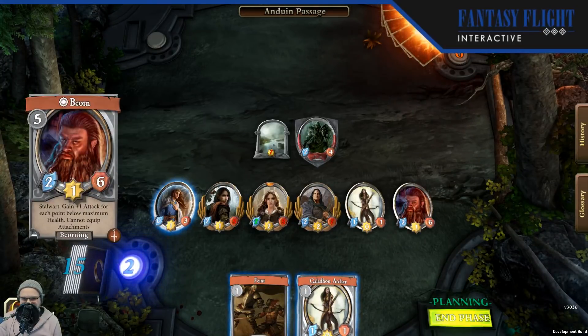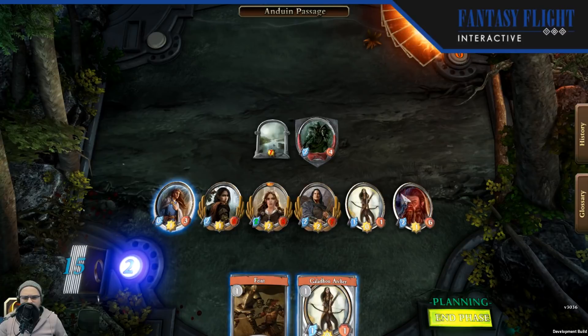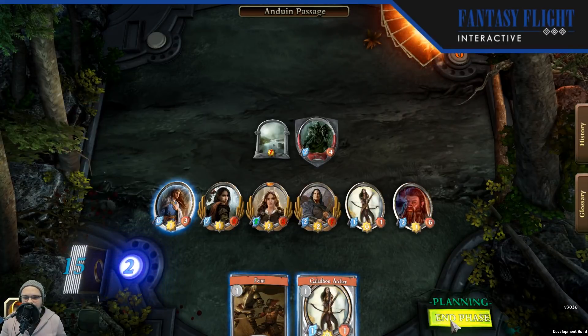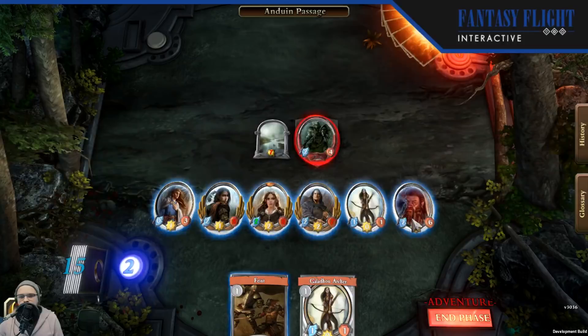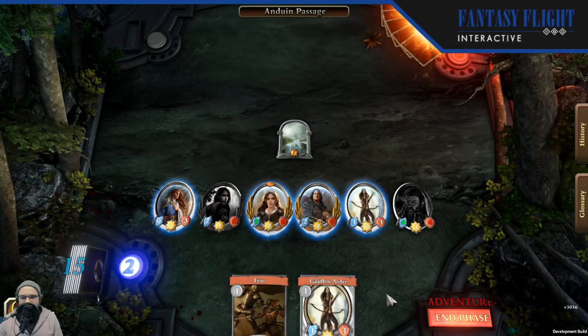I got Bjorn. He's quite a powerful ally and a good one to get off Sneak Attack. He's going to gain one attack point for each point below his maximum health — so every time he takes damage, he gets that much added to his attack. Super, super powerful — kind of similar to Gimli in the tabletop LCG. At a cost of five he's very hard to get out normally, but with Sneak Attack you don't have to worry about that. Let's end our planning phase and have Bjorn crash in. Legolas finishes him off. Nobody expects the bear.